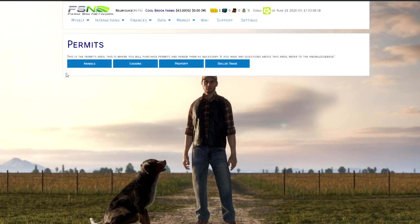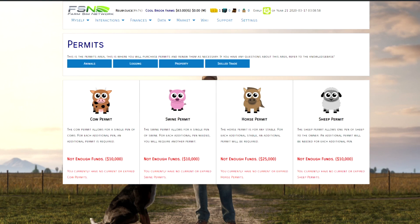Let's start with animal permits. Once you become a farm manager on the FSN, if you want to build an animal pen of any kind, you need to purchase a permit for that pen — each animal enclosure requires its own permit. You can purchase permits for cows, pigs, horses, and sheep. Cows, pigs, and sheep all cost $10,000 each, while horses require $25,000 for the permit.